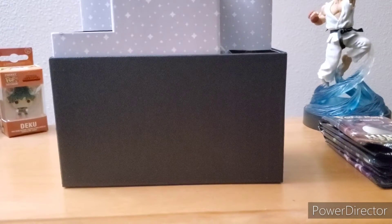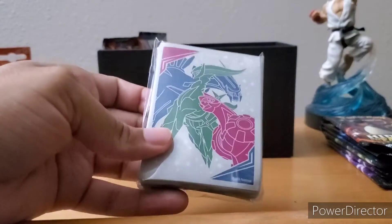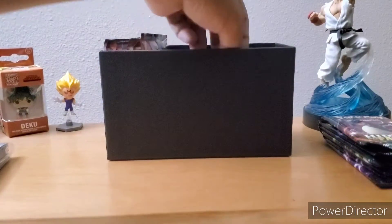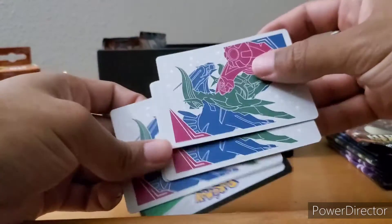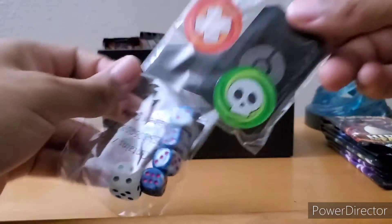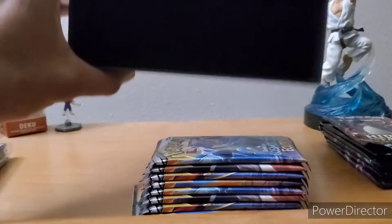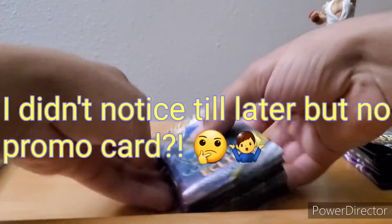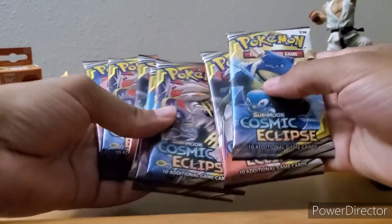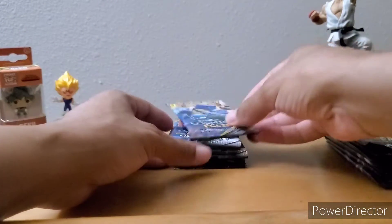Let's check out what's inside the Elite Trainer Box. Some very nice sleeves — I'll use those later. Energy cards, dividers, a code card, coin, dice — really nice. Let's count how many packs come in here: one, two, three, four, five, six, seven, eight packs. I like that artwork — very nice. I've never opened any of these before, so this is going to be interesting.